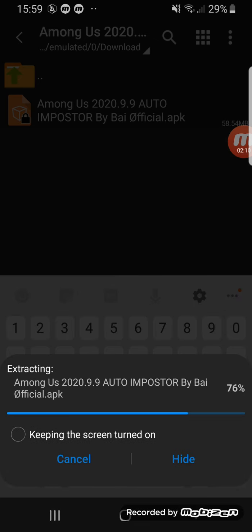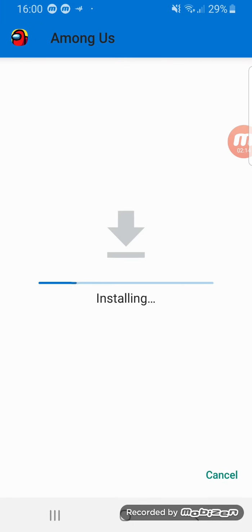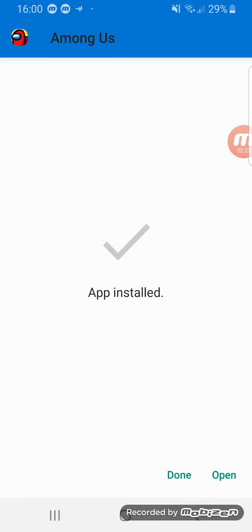That should start downloading. Once it's downloaded it will ask you to download the app. Open it — it should say 'Modded by Axis,' and in the top left there should be a mod menu.